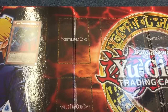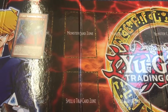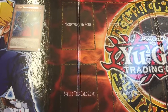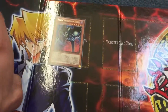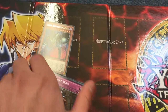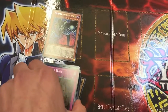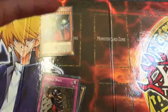So yeah, that's what I pulled from my Legendary Collection 4 Joey's World. I do plan on doing an opening for the Saga of Blue Eyes White Dragon Structure Deck within the next few days, so look out for that. If you like this kind of content and you'd like to see more, don't forget to like and subscribe, and don't be afraid to leave a comment in the comment section below because I always enjoy reading feedback. I'll see you guys next time.